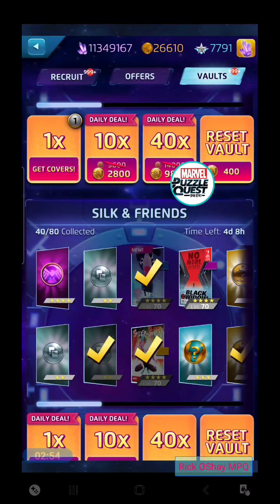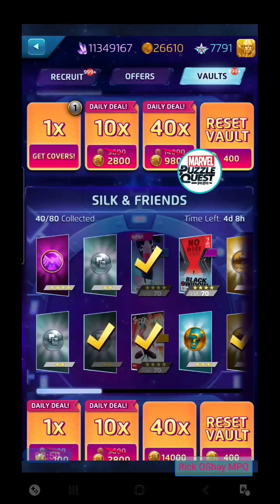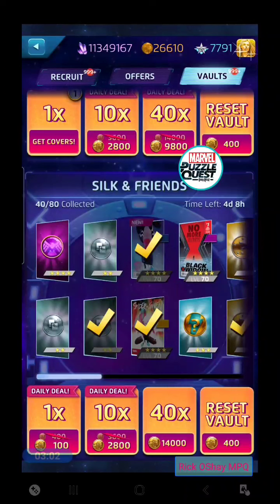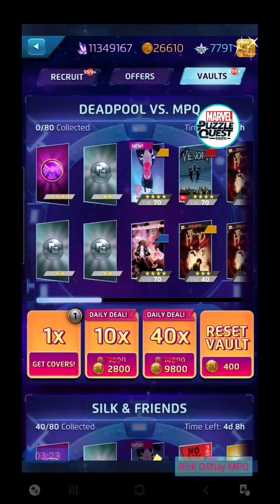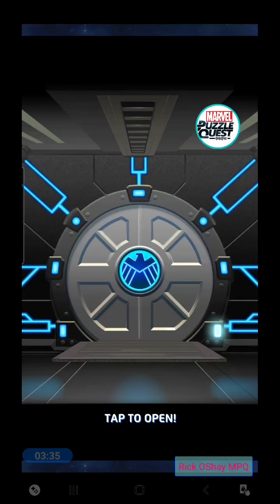Here we see the Silk and Friends vault. I came in here and actually had to panic because I didn't have Silk, the new four-star character, rostered yet. So I hit a 40-pack — it cost about 9,800 discounted on the 40-pack from the normal price. I got Silk with a blue cover, got her one cover rostered in time for a PVE. Now I've gotten other rewards from the ending versus and story mode of the events. We're going to try to go for it again in Deadpool versus MPQ. Don't have a lot of tokens here yet, hope to get a few more.